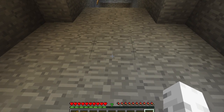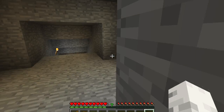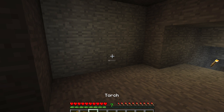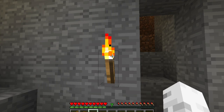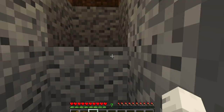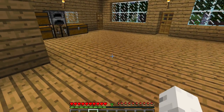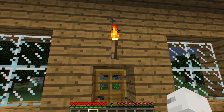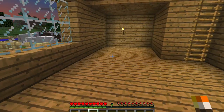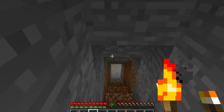I probably should have brought a torch with me. Should I take that one? I don't want anything spilling in here. Okay, I forgot to bring a torch. I'll just snag the torch off this. Now, one torch probably wasn't a good idea, but whatever. Let's head into this cave.